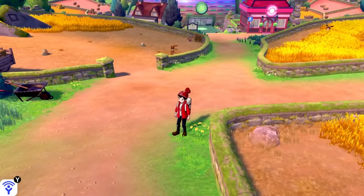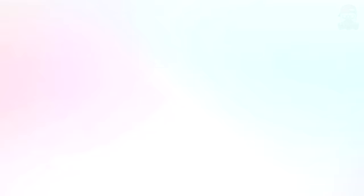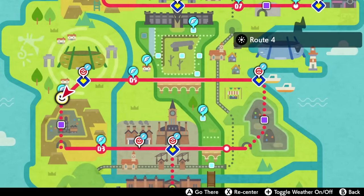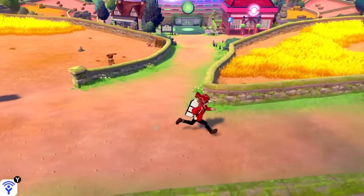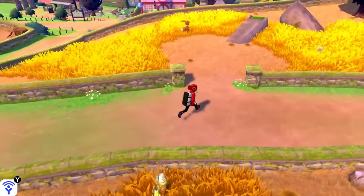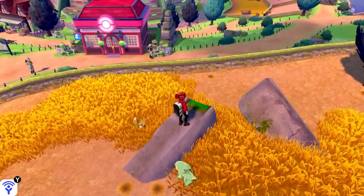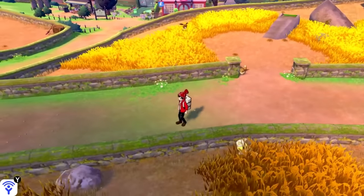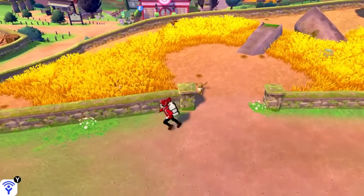The first question is going to be: where do I get an Eevee? If you look at the town map right here, Route 4 is going to be where you want to go — they spawn in the tall grass around this area. I haven't seen a wild Eevee here personally, but oh yeah, there's one right there. I'm not going to pick it up because I actually bred the one I had, but you can see exactly where they spawn.